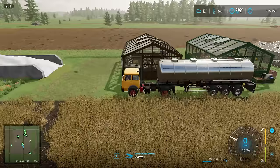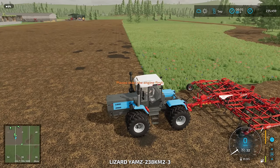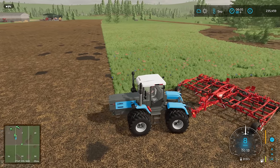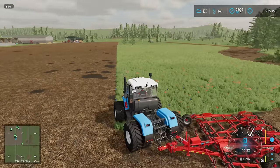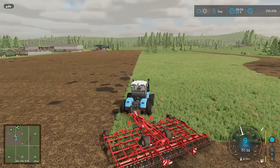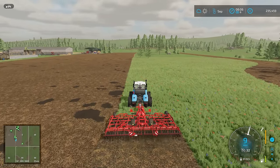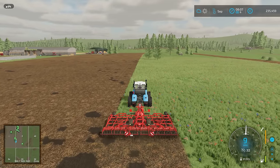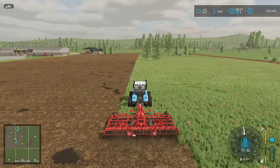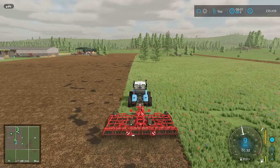We need to temporarily take the cultivator off this tractor because we need to put the winch on to pull these trees to the sawmill to get them processed. So I'll just head up here — we might as well cultivate on the way. Then we need to fell them, attach them to the winch, and drag them to the trigger so they can be turned into planks for selling.